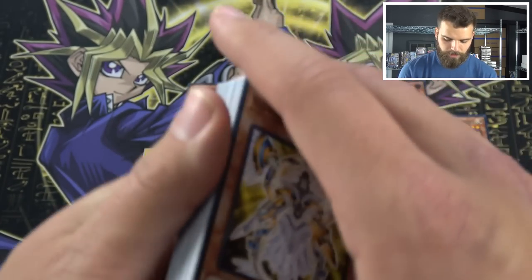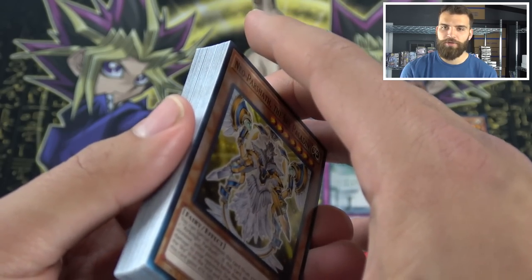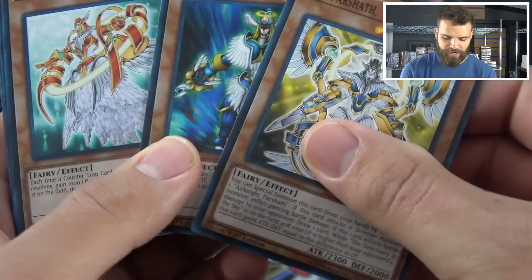Now for the other common cards. Sadly, Solemn Strike is not in here, and I think everyone wanted it to be. But we do have Neo Parsha, Sky Paladin, and Arcanite is in here.